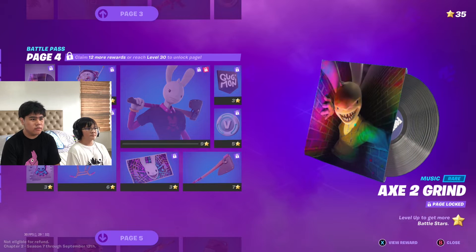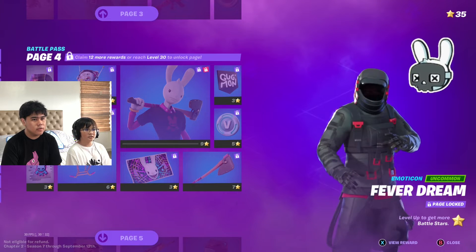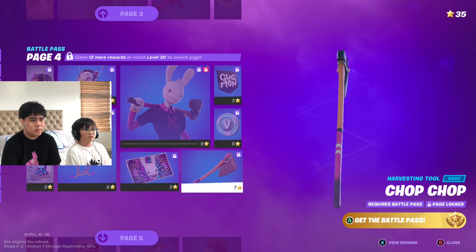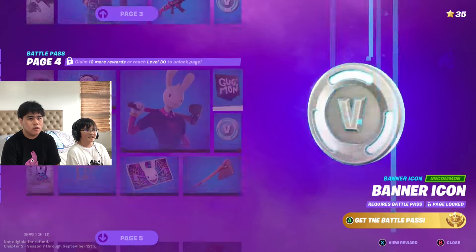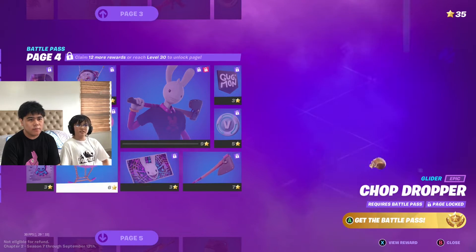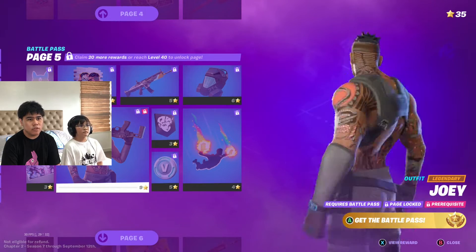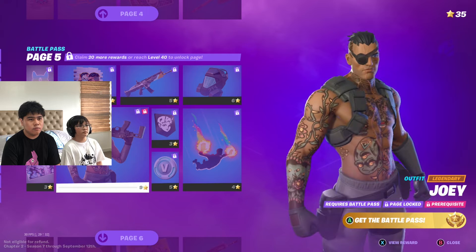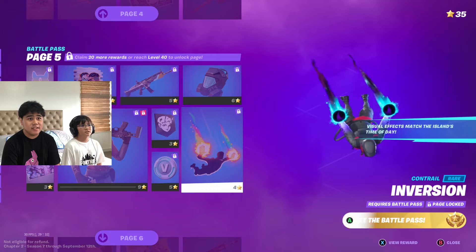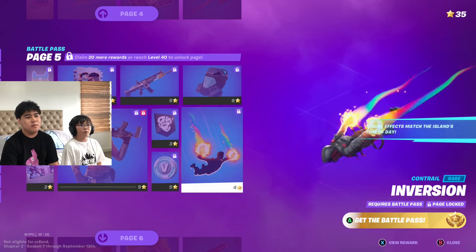So let's continue on with the season. Here is Axe 2 Grind. We also have the music, emojis, and spray. And I think this is going to be a one-handed pickaxe, which I think I'll use for a long time — it actually looks good. So cool, I want to unlock that. So here's level 40 — we got Joey. He's an average dude, he's got so much muscle. Here's the Contrailer — it's rainbow. It changes the time of day — that's really cool, I like it.